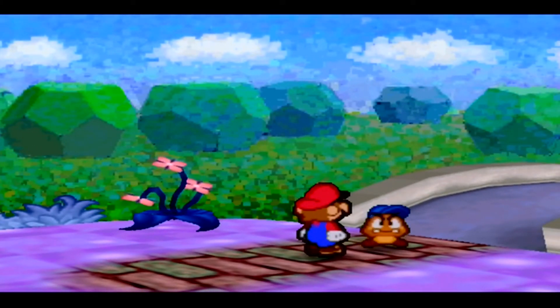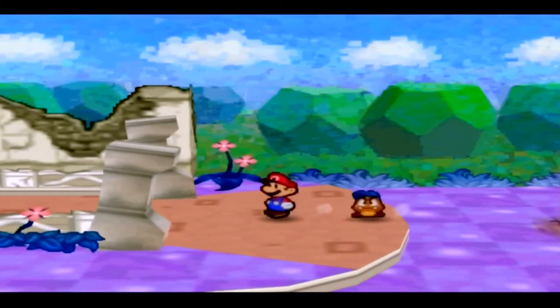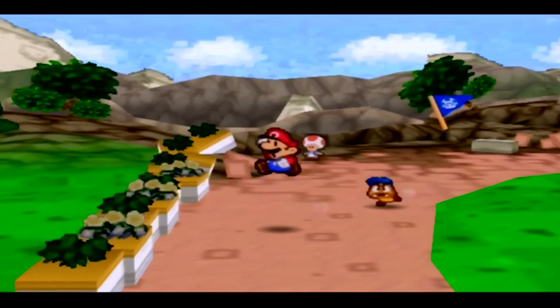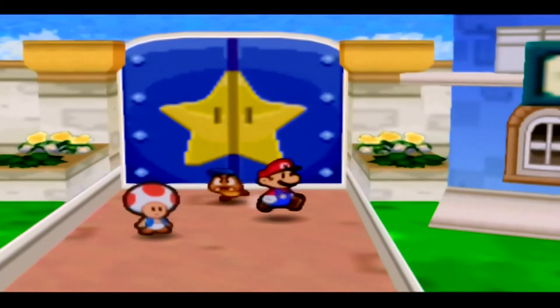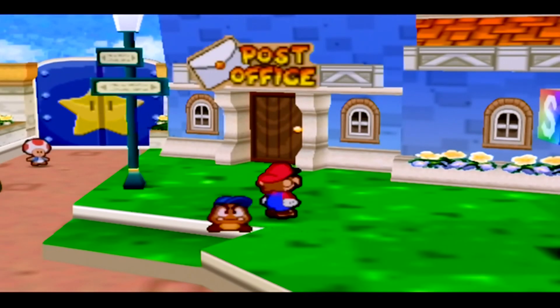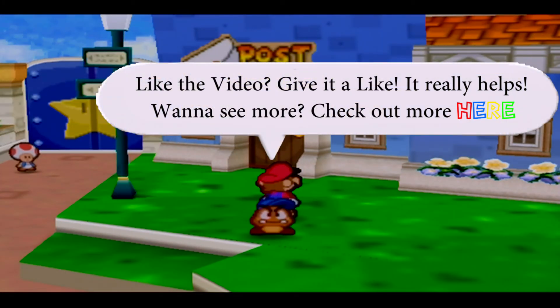Twink heads back toward Bowser's castle. Mario, let's get down to business! We're heading right in here, but I'm getting tired tonight so I'm gonna cut the episode here. There's someone in a house with a spinning roof looking for Mario — we'll be talking to him next episode. Next time on Let's Play Paper Mario 64: we're done with the prologue, we get into Chapter One, and we go after the seven Star Spirits. See you guys next time!